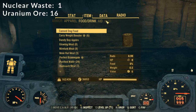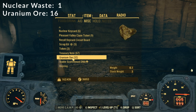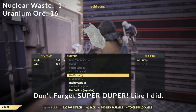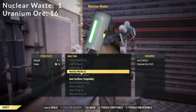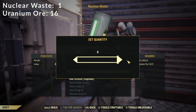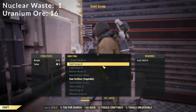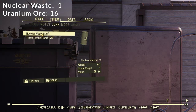Let's take a look and see how much we actually got. So from our 16 nodes, because we're wearing our excavator power armor, we got 32 uranium ore. We're going to go to crafting at the chemistry station and go into smelting. Under nuclear waste, we're going to use 30 uranium ore and 30 acid, and that gives us 12 nuclear waste from that.